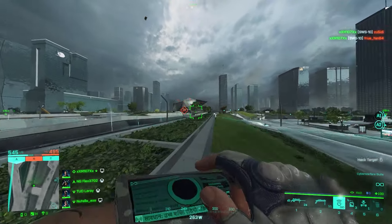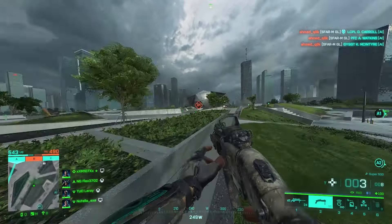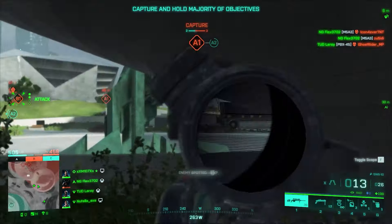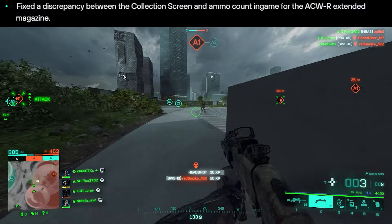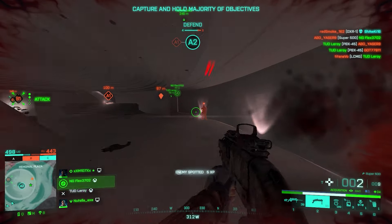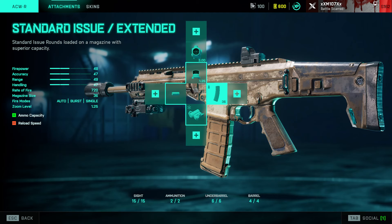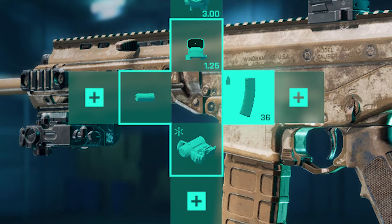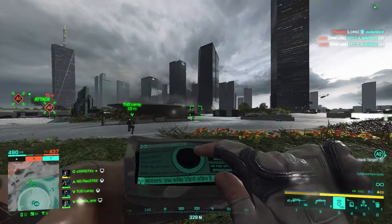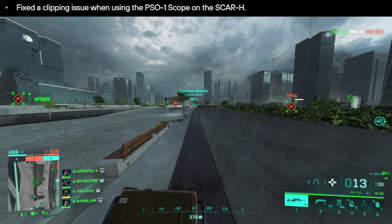They've fixed an issue where some high-recoil, fast-firing weapons would stop gaining vertical recoil after the angle exceeded a certain value. Imagine a high-recoil, high fire rate weapon suddenly having no vertical recoil — that's a significant balance issue. They've also fixed a discrepancy in the collection screen for the ACWR extended magazine, which showed 36 bullets when the correct count is actually 40.